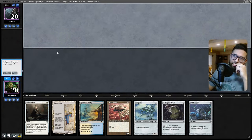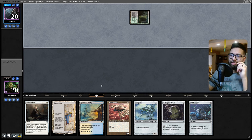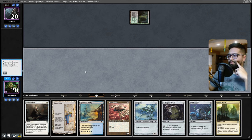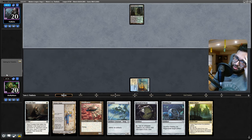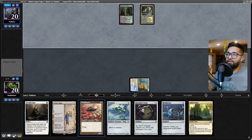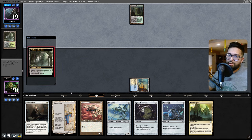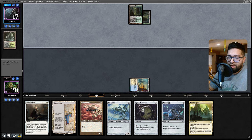Alright, playing some Affinity on the draw. This hand doesn't really draw well but it does pour out artifacts. We're gonna go Razorverge Thicket, go Bridge, they'll play it tapped - that's fine. Go Bridge tapped, and then we can play Power Depot second. We have a lot of tap lands, that's my problem here. Next turn we can go Springleaf Drum or Ornithopter, Welding Jar, Frogmite, Portable Hole - something that plays at mana value two or less. Power Depot is a card I'm genuinely not used to playing.